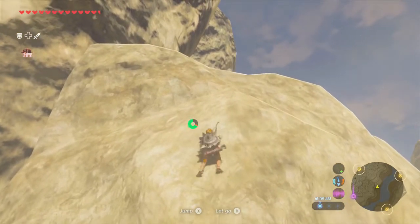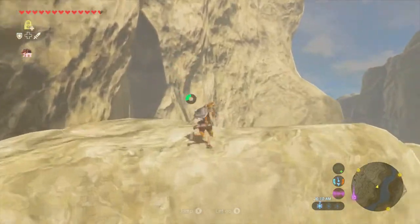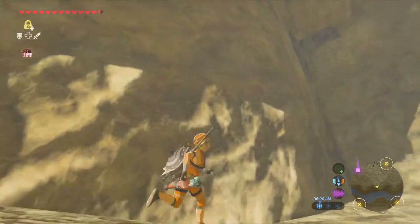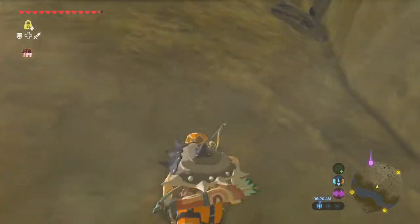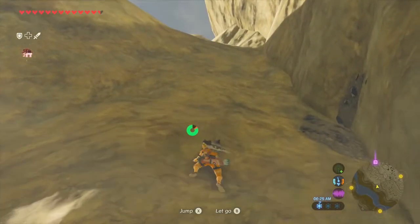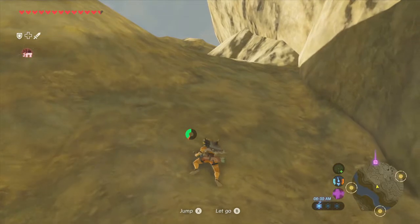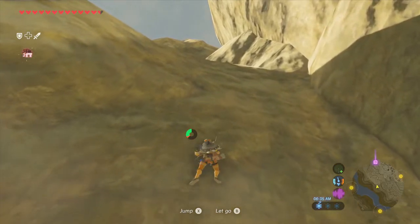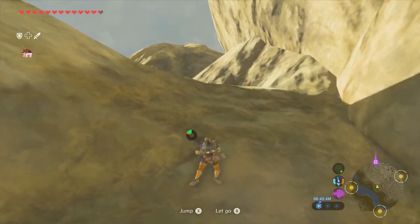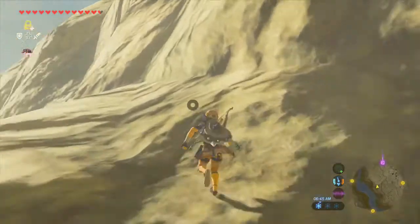I'm actually kind of curious about that. Starting with Ocarina of Time, a lot of Links had a special title related to the particular adventures they had in that game. In Ocarina of Time he's called the Hero of Time. In Wind Waker he's called the Hero of the Wind. And in Twilight Princess he's called the Hero of Twilight. All very appropriate, makes a lot of sense. This guy, I guess he would be called the Hero of the Wild. It doesn't really roll off the tongue, but maybe there's something better as we get closer to the end of the game.